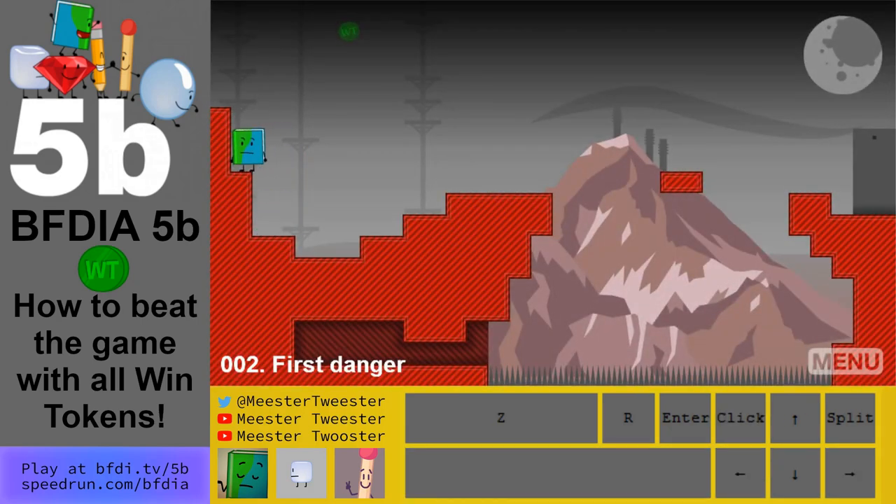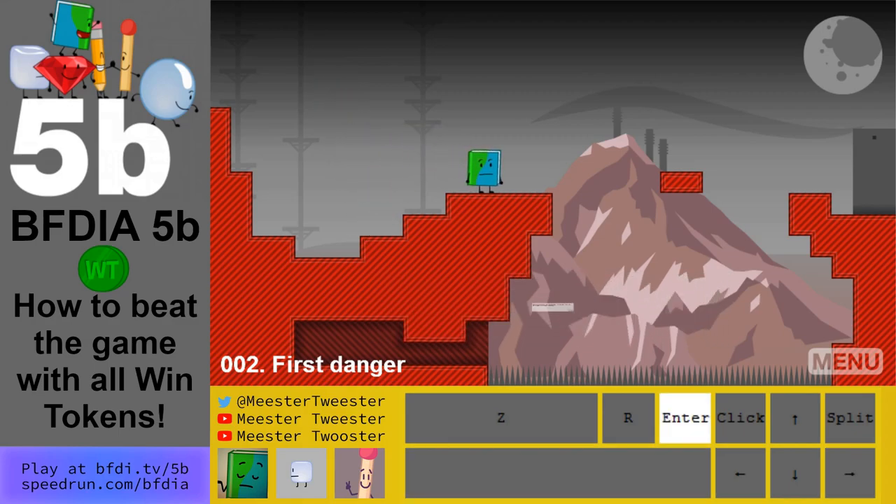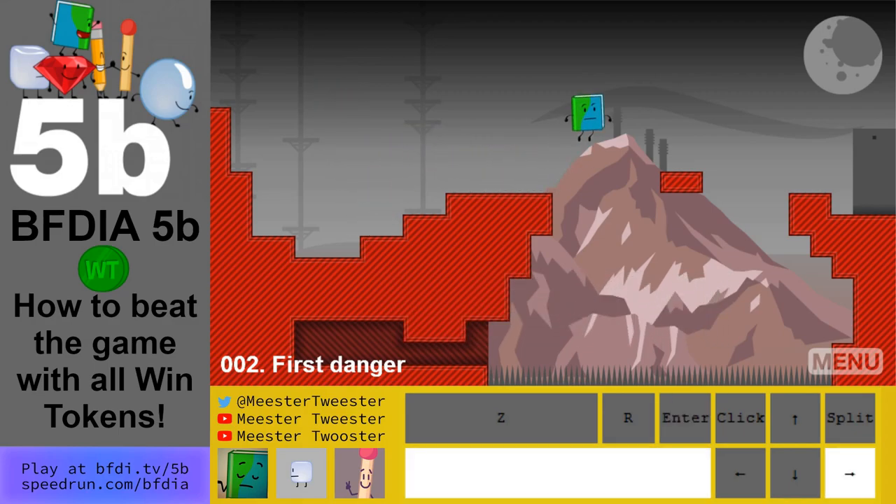Level 1 is pretty easy. Jump onto the conveyor belt here and then jump to the door — make sure you don't go through the door before you collect the win token. Level 2: jump up to the left and then you need to jump off to the right, which is a very hard jump. You might need to lean over and jump or you might need a running start, and after that just complete the level like normal.